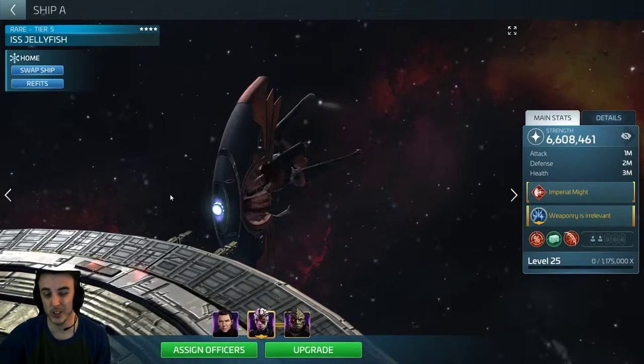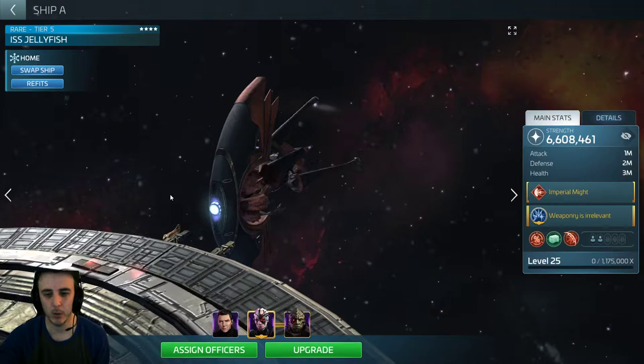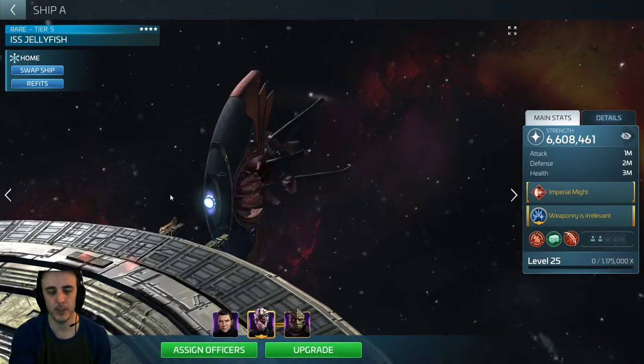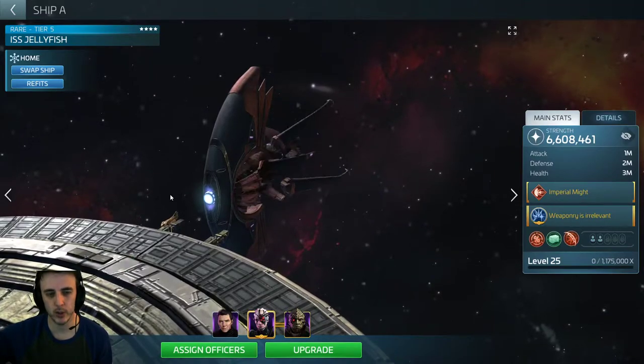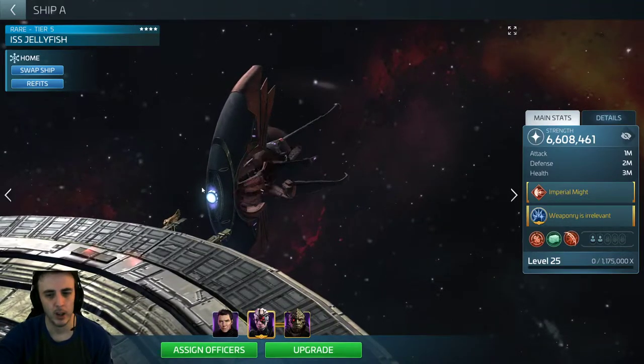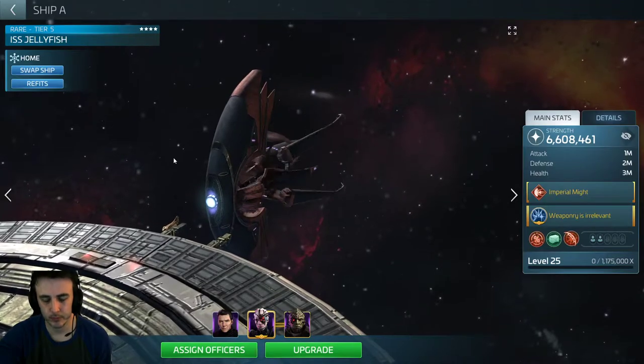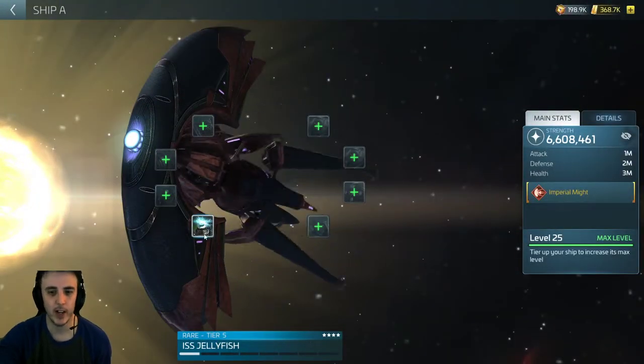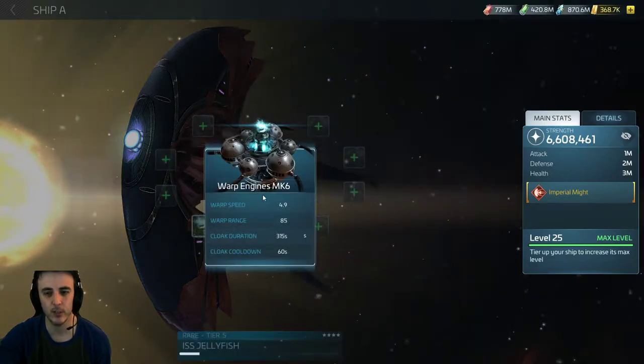Maybe push it to tier six or tier seven depending on your spending habits, and then start to taper off and save up toward the third or fourth quarter — September, October, end of the year. My particular jellyfish is at tier five. I went to tier five to get the extra warp range from the warp engine upgrade, which gives it a base warp range of 85.